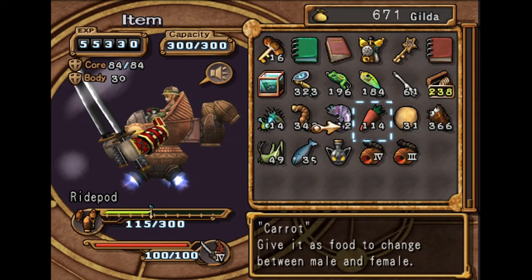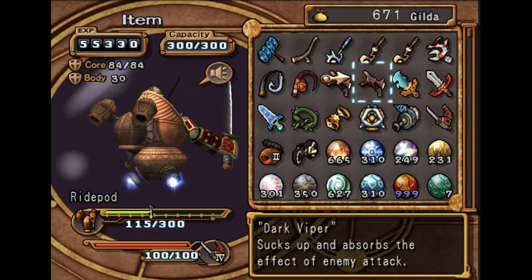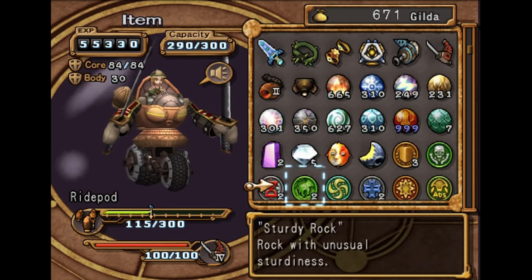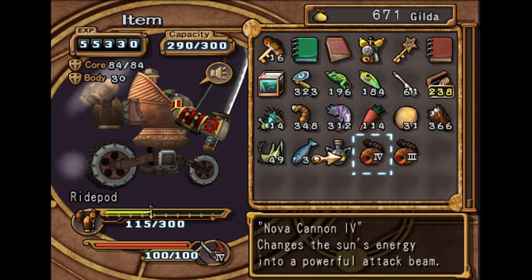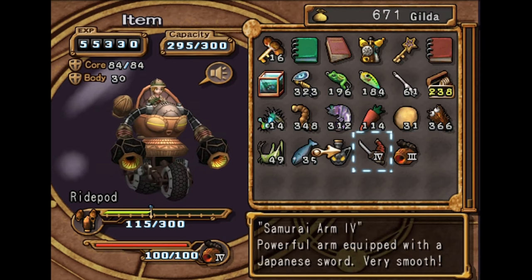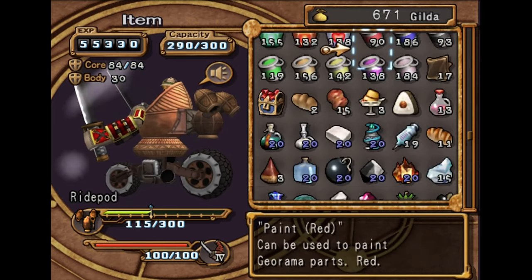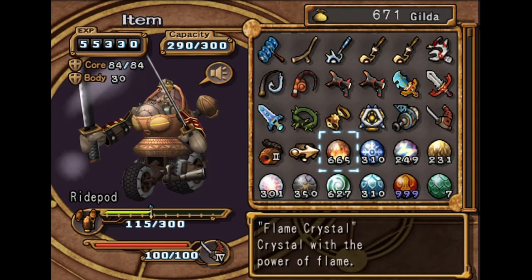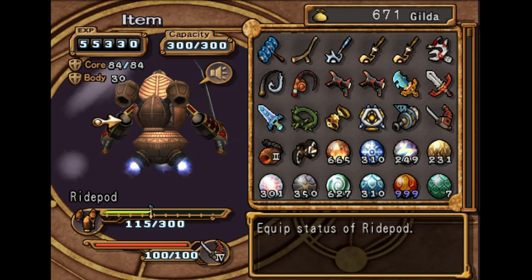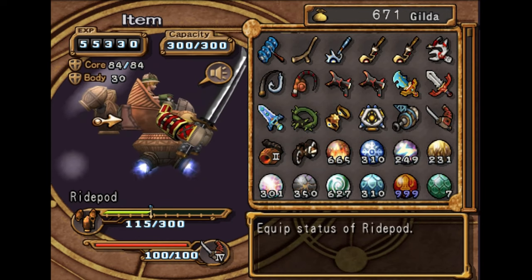In order to actually equip the Nova Cannon 4, we're going to have to either give Steve a lower backpack or just anything to reduce his capacity, because this will take up an extra 5 points of it. The good thing about having the Arms is he's able to block, and they do more damage than the Nova Cannon, but you have to get up close and personal.